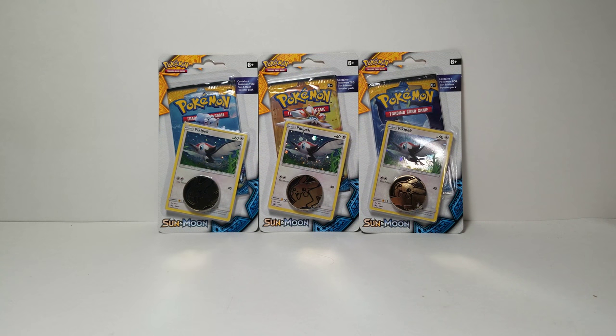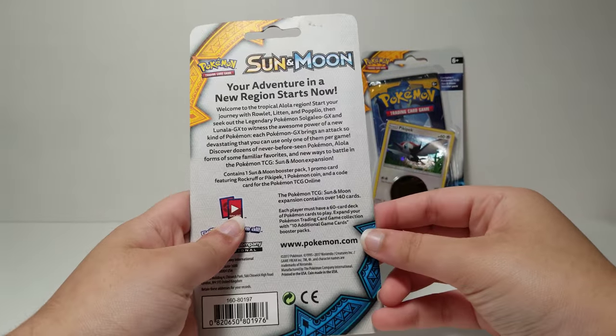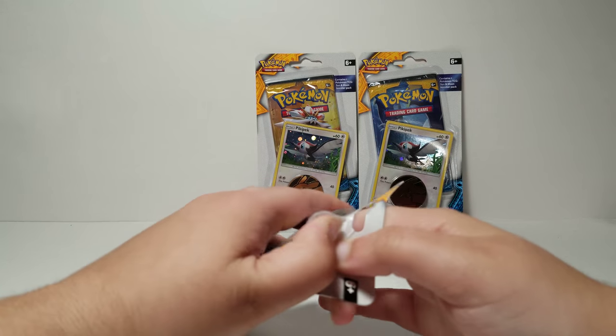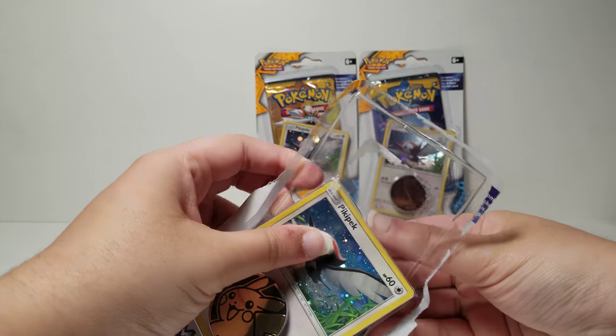I'm going to start with the Prime Arena pack. It's Sun and Moon. They've had several Sun and Moon sets now, like Sun and Moon, Guardians Rising, Burning Shadows, Ultra Prism. So these are a little bit old.